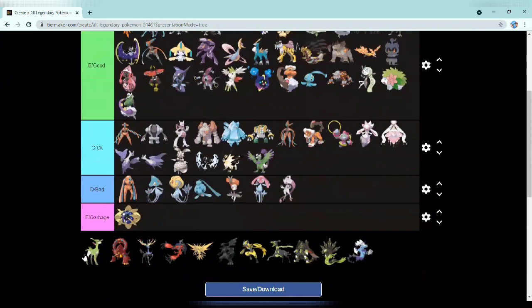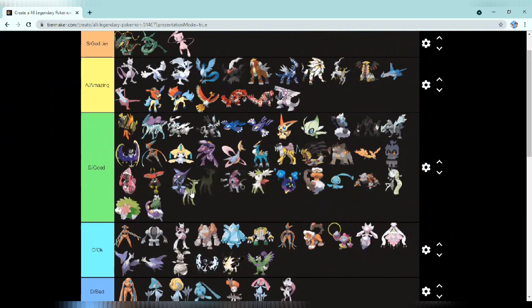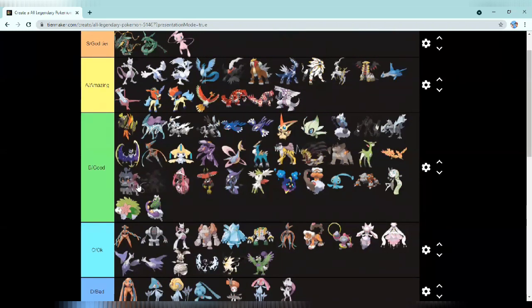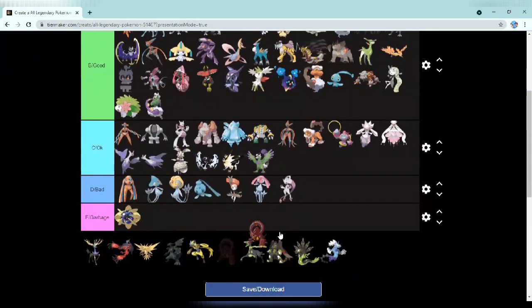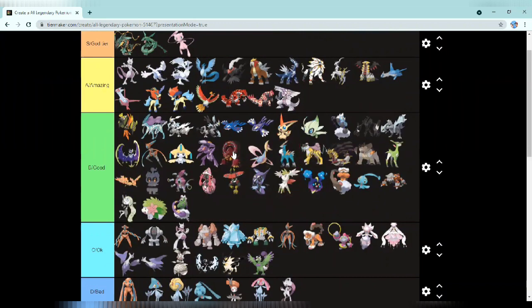Next up we have Volcanion — I think that's how you pronounce it — and it's going right here. It's better than Tornadus and better than these guys. I liked it when I thought it was a Fire type, but when I heard it was Fire and Water I didn't like it as much. Still cool though.